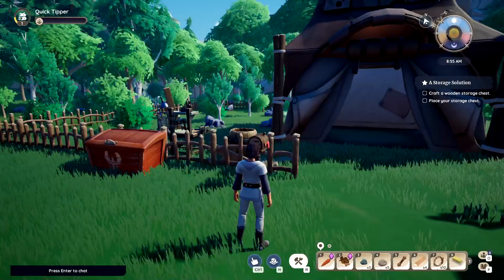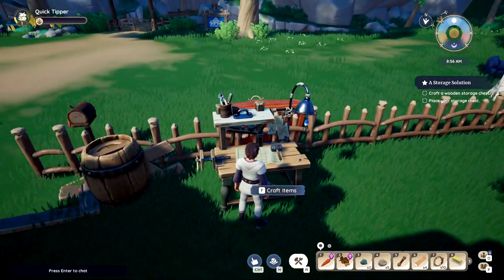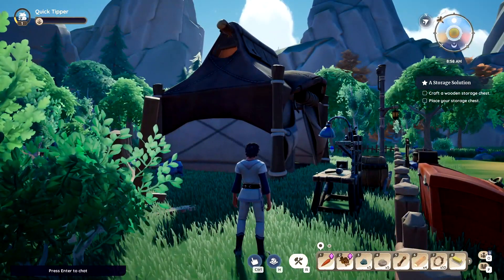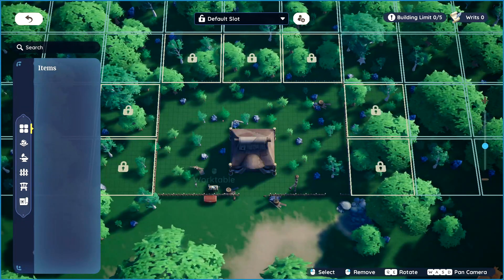The first thing we need is this workbench. You're going to get it right away after you mess around with your plot a little bit — it's just given to you. You can place it with H.